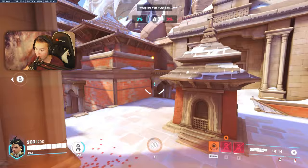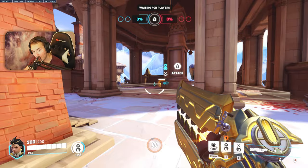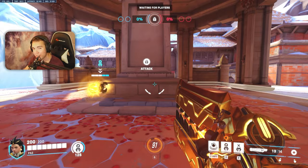Even though a spot looks covered by two walls, sometimes it's better to put the turret on a farther edge that juts out more toward the enemy's angle, because you have information that the team is coming that way — look how much harder it is for a hitscan to shoot it there. Obviously this wouldn't be good if a team comes from the other side, but you can always find a position with better cover. Use the information you have about enemy approach routes to place the most effective healing pylons.